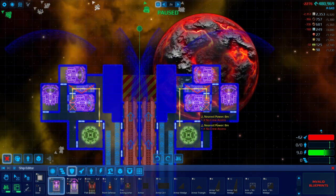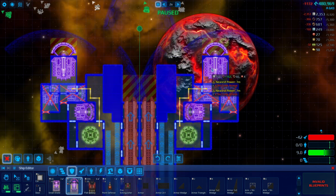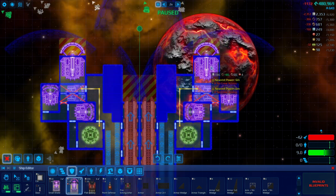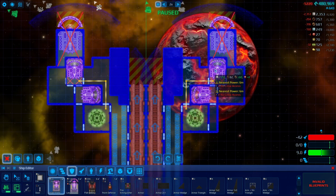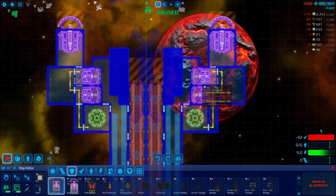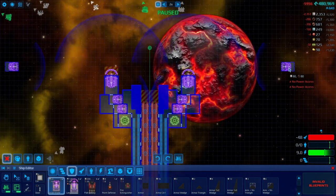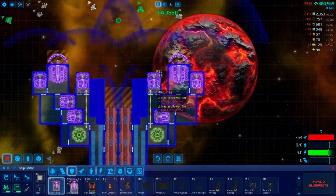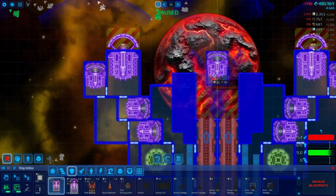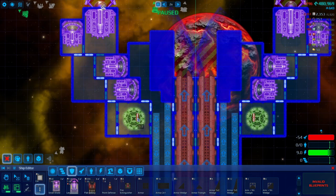Maybe we go down a little bit. That provides lots of coverage — stuff can't destroy my Railguns. Those provide even more coverage for all the things. And these provide backup coverage for those shield generators. I'm gonna call that good enough. Maybe it's overkill, maybe it's underkill — I don't really know.